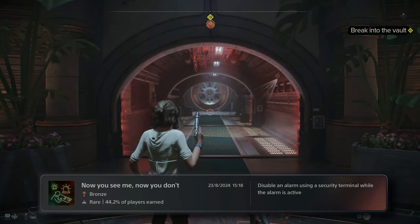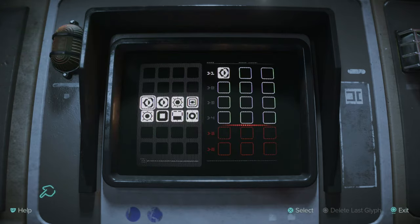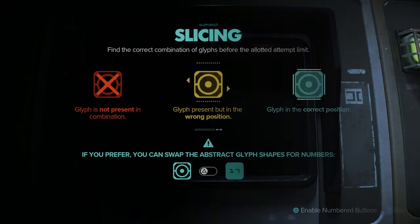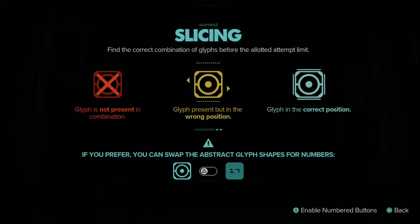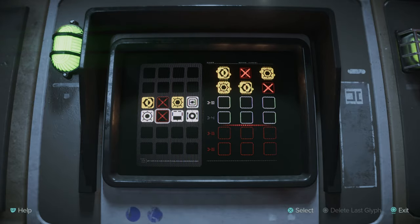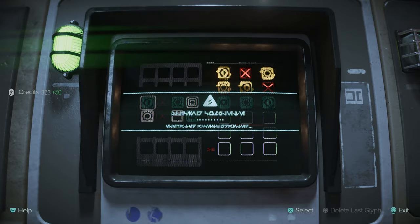We just need to get through these barriers. I access a computer and get a hacking minigame. Blue means the right location, red means it doesn't go anywhere, and yellow means we need it but it's in the wrong place. Working through the logic, we eventually get the right combination and open the vault security.